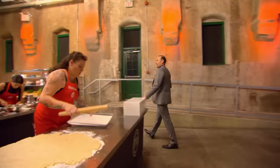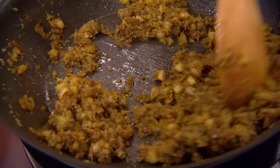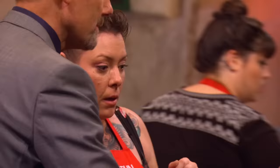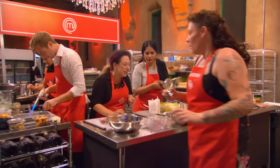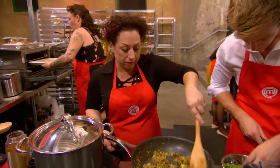Chef Michael visits the red team and tastes the samosas, finding the flavor extremely overpowering. He tells Tamara the spicing is very strong. One cook has a lot of trust in Tamara but worries that if a guest spits the samosa out, they're done. The chef declares the filling is way over the top and won't leave the kitchen unless they fix it.